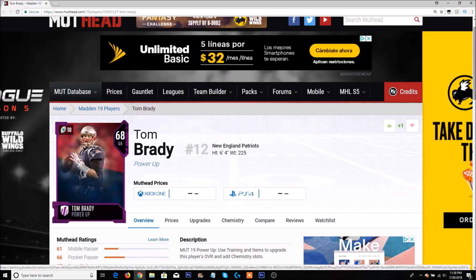Not much needs to be said about this pick — it's Tom Brady for the Patriots. It was between him and Gronkowski, but can Gronk stay healthy? So Tom Brady is the pick. He's always going to be Tom Brady, have a great season, get some Team of the Week cards, and probably put up a 30-to-1 touchdown-to-interception ratio. Tom Brady is the pick for the Pats.